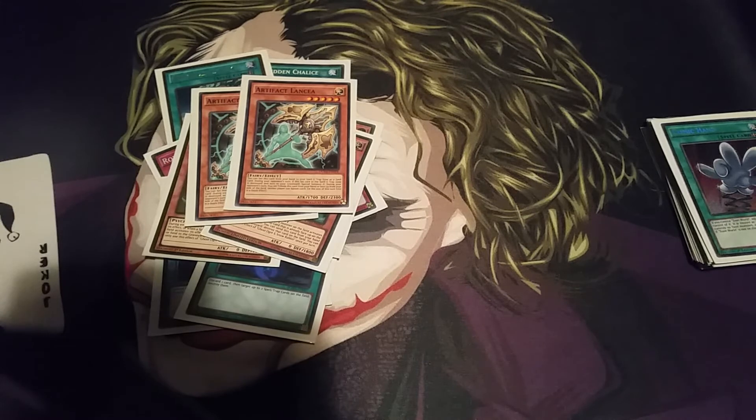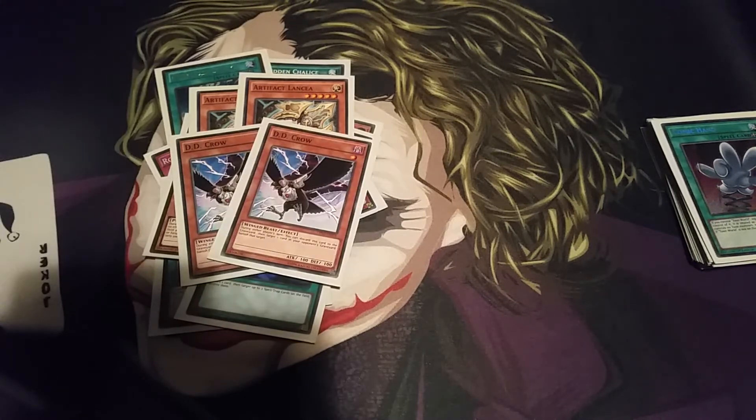Then I run the 2 Artifact Lancea. This is mainly against Kozmo, DDD decks, and anything that relies on heavy banishing. Play one of these and they can't banish for that turn — neither can you, but 9 out of 10 you don't really need to worry since you have reliable protection in this deck. To finish off my side deck, I run the 2 D.D. Crow. I run this purely because Blue-Eyes White Dragon seems to be making a comeback in the Link format and decks that rely on the graveyard like DDDs seem to be returning, so I'm just preparing for that.